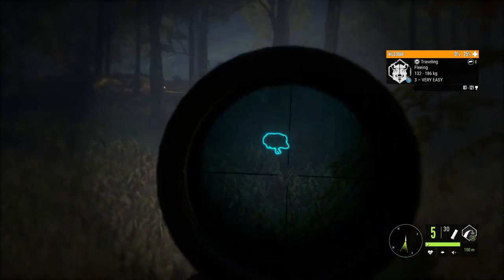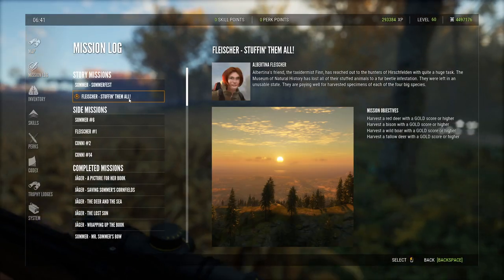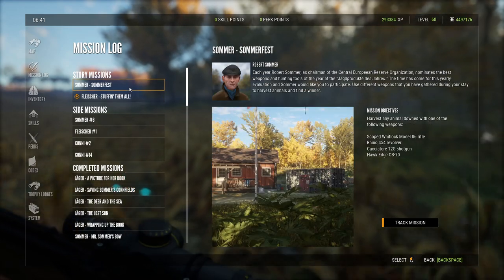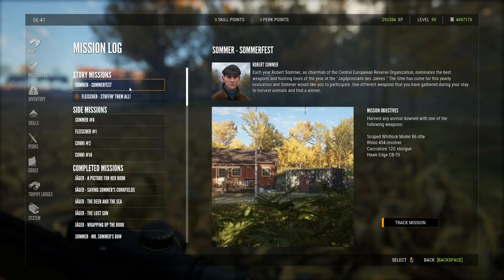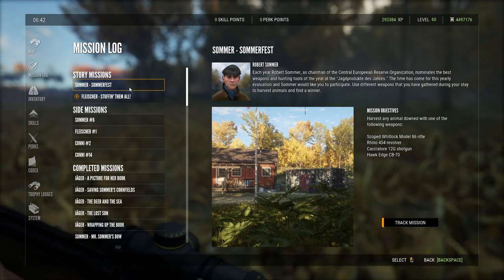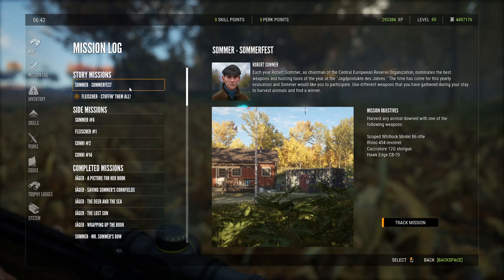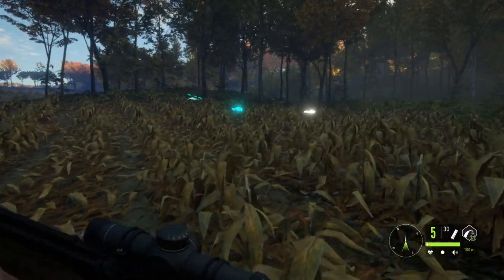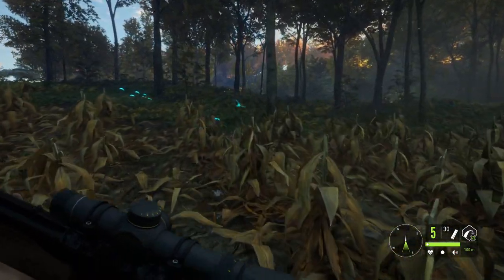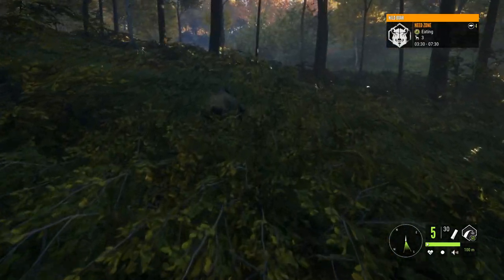We definitely got into the lungs there, which we actually need, because the current mission requires a gold red deer, bison, wild boar, and fallow deer. I realized we can actually do this other mission at the same time, because there are four weapons we have to use to complete that one. So we took this wild boar with the 12 gauge. If he's a gold, that'll be both mission objectives done there. And I have the other three weapons with us - as long as we use the right weapon for the right animal, we can get through this in just four shots instead of eight.